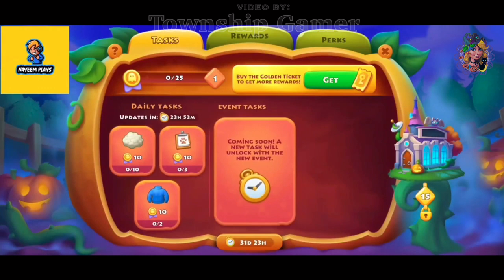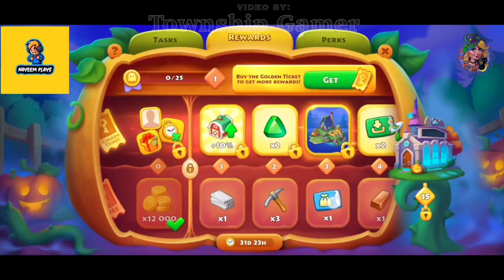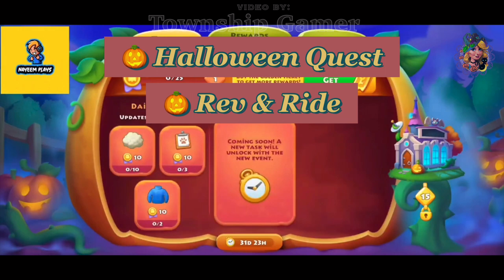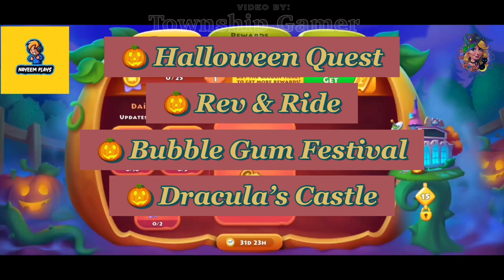As mentioned before, this event will start on the 30th of this month and will last for 30 days. The task format includes three daily tasks and ongoing event tasks like Halloween Quest, also known as Jungle Quest, Raven Ride, Bubblegum Festival, and Truckola's Castle Room Renovation, which is the match-2 game.